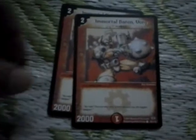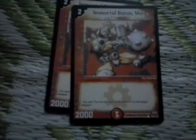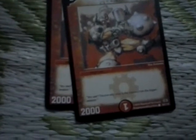Then there's another cheap human — two Immortal Baron Vorg. It's a 2-drop, 2000-power card, no ability, and it's a human so you can evolve it into Armored Blaster Valdios.